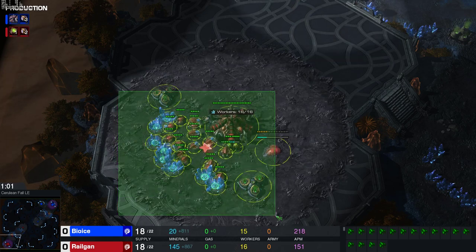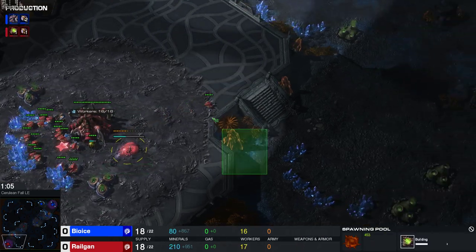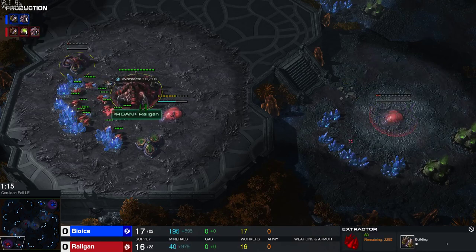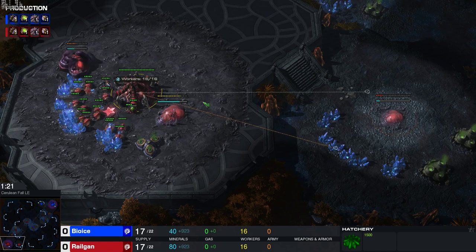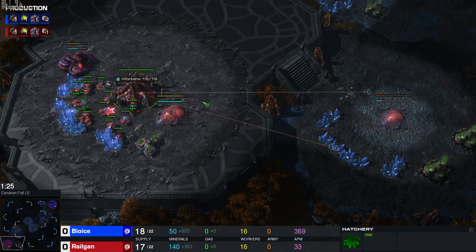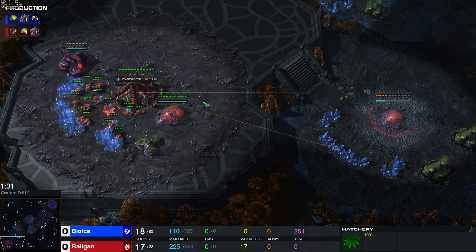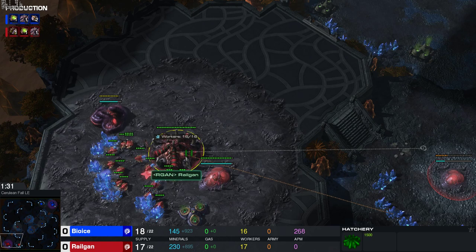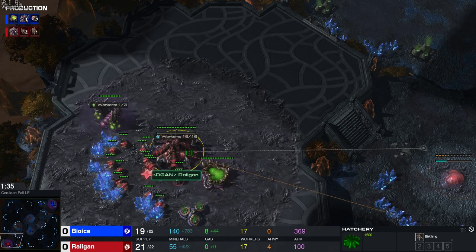It's a normal 13 or 14 overlord, then a 17 pool. We drone up to 18, we throw down the hatch, and then we throw down one gas, and then we save the larva. You can either build one more drone, one more overlord, or save the larva. If you build the drone, you get the gas a little bit faster. If you build the overlord, you're safer against all-ins, because you will already have additional supply to build lings and won't need to extract or trick out lings.